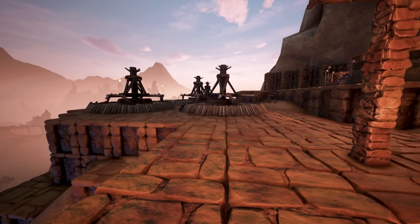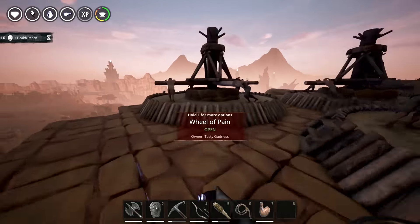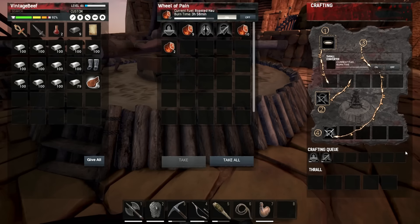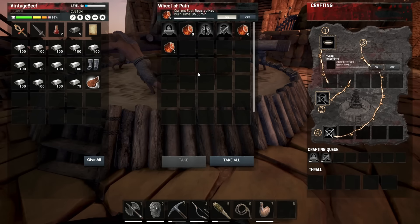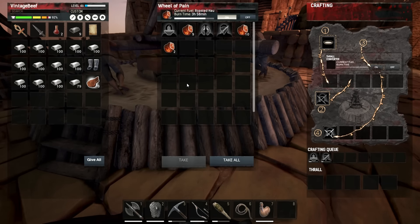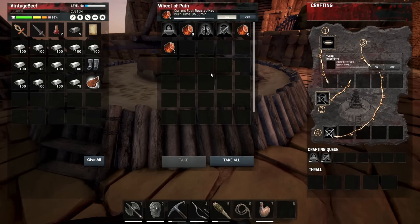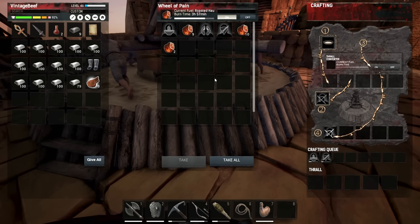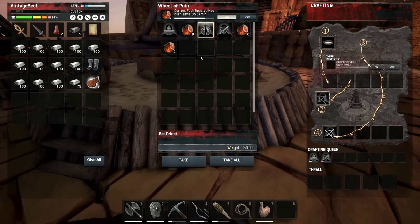So in the last episode we caught a few Thralls — they are not finished training yet. They're taking a really, really long time. Granted, I am recording this maybe four or five hours after I caught them. There was an update and then the update shut off the furnaces, so I had to come over here and turn on the furnaces again. This guy's done — the Set priest. No big deal, right?